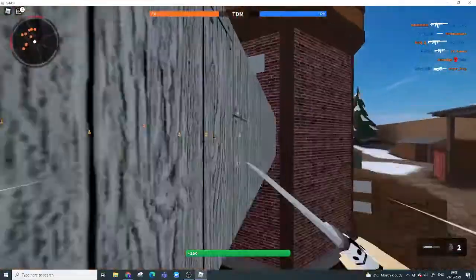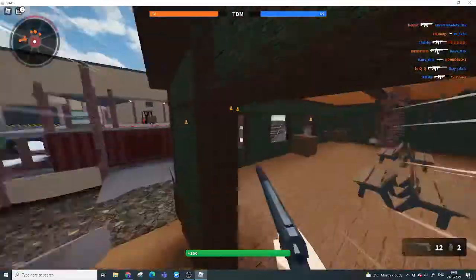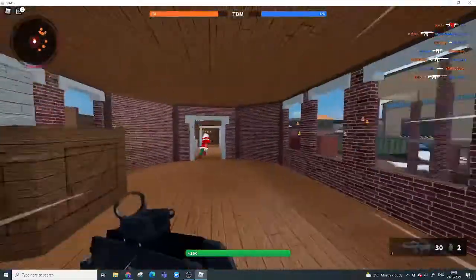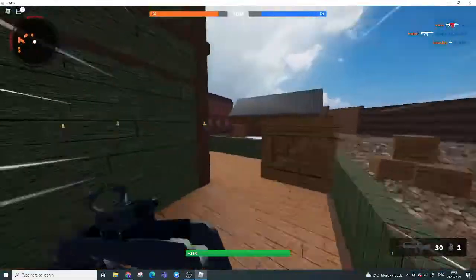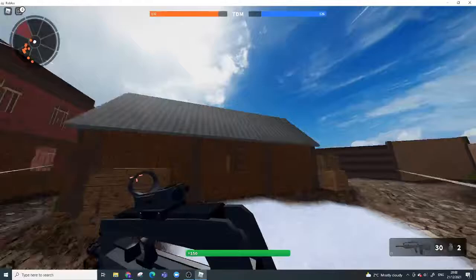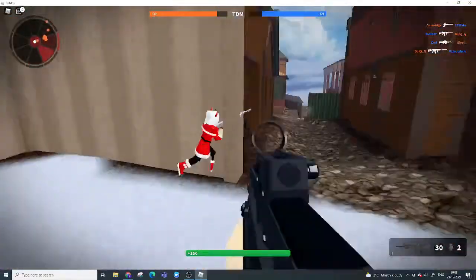Having your knife out — or your secondary — is going to be about the same speed as your melee, and that'll help you out a lot when running around.